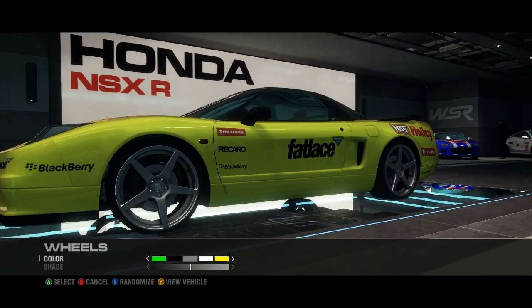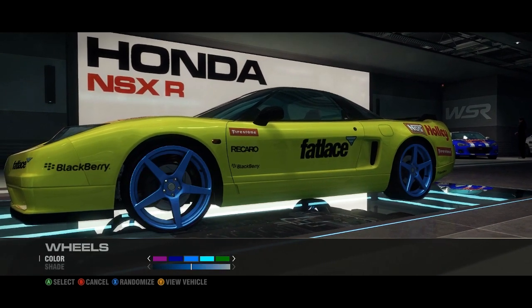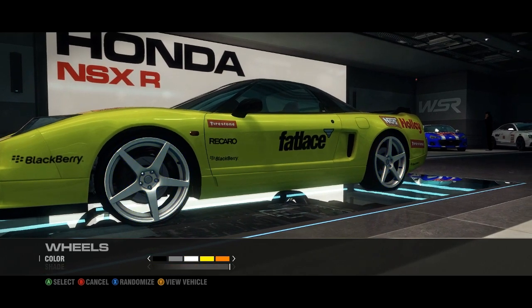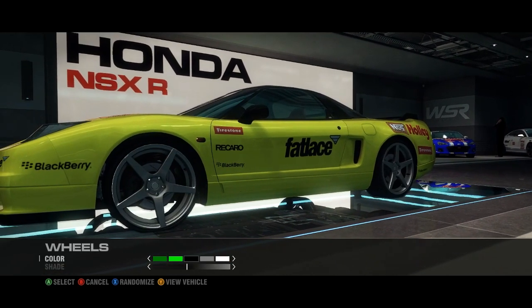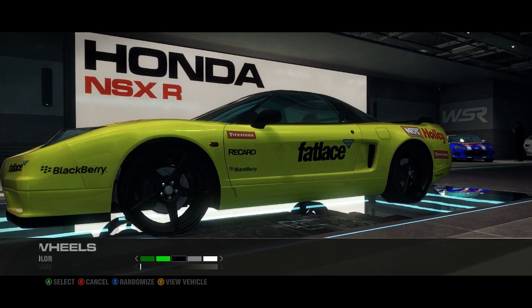Let's see the wheel color. Let's go with something crazy. The car is yellow — what goes good with yellow? I don't think anything goes good with yellow. Maybe white. Black? Black kind of fits. Let's go with black.